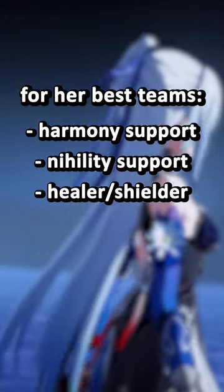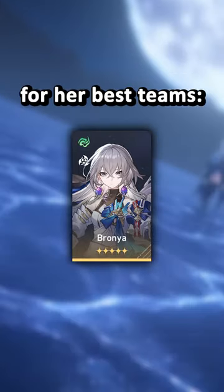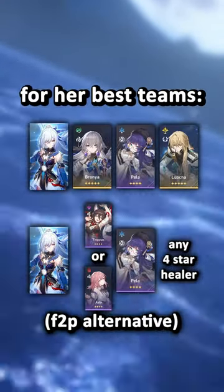Lastly, for her best teams, you would typically want to run a Harmony support, a Nihility support, and then a Healer or Shielder for a standard composition. Do note that Bronya is basically a god alongside her — the best buffing support by far — with an example team looking something like this.